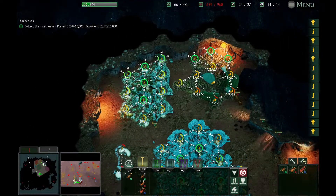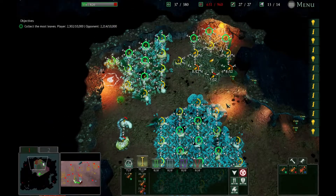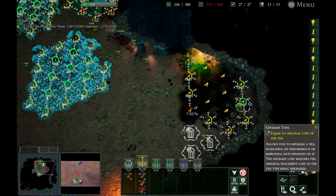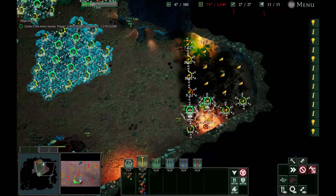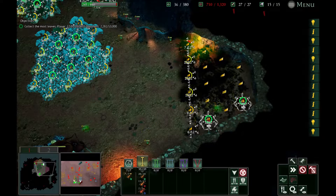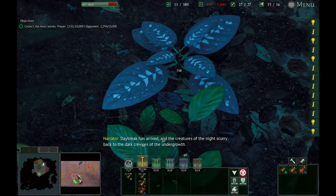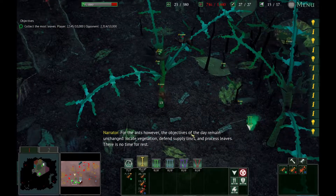We're moving a little bit quicker than I expected — usually it's daytime before I need to move. Daybreak has arrived! The creatures of the night scurry back to the dark crevices of the undergrowth. For the ants, however, the objectives of the day remain unchanged: locate vegetation, defend supply lines, and process leaves. There is no time for rest.